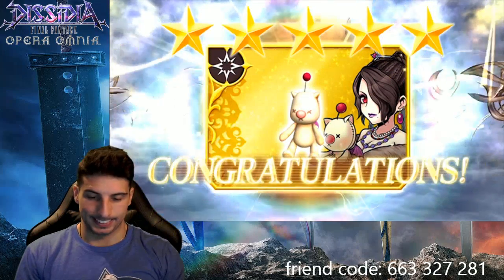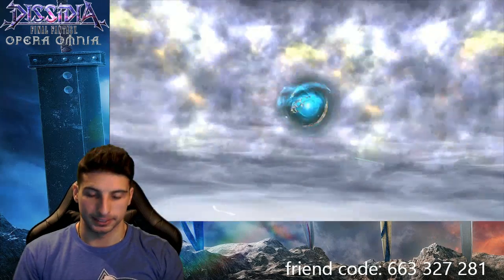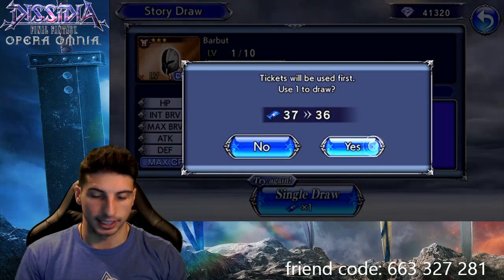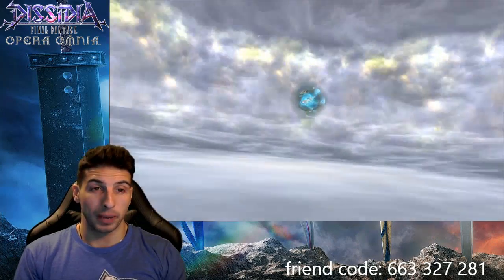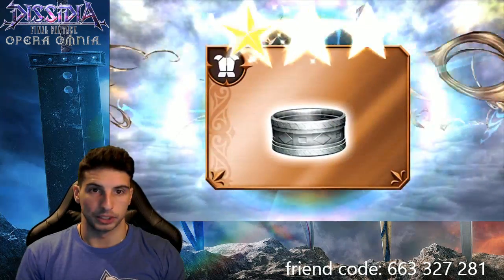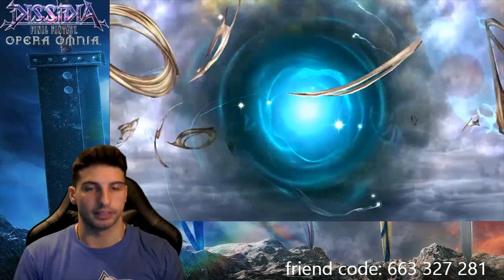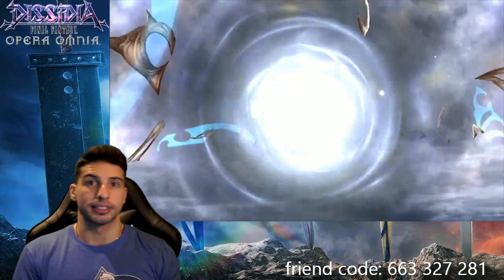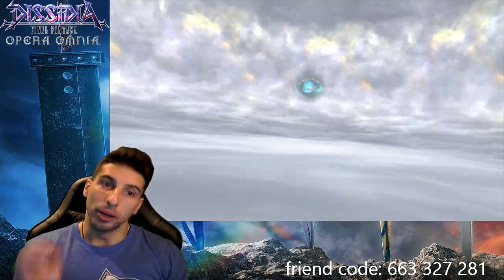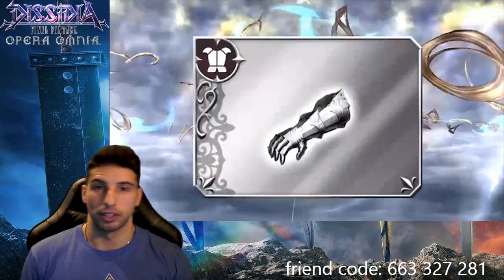The last four gold orbs I got were all 15 CP weapons — no luck there. The last really good gold orb I got was Tifa's EX, a couple of weeks back. It was great because I did put a lot into that banner and getting it on a ticket was pretty crazy. It's crazy how sometimes you put a ton of resources — 50,000 gems plus a bunch of tickets — and get nothing.